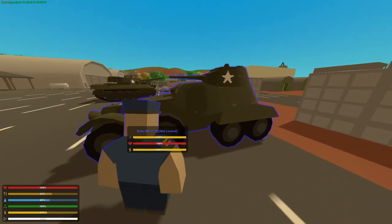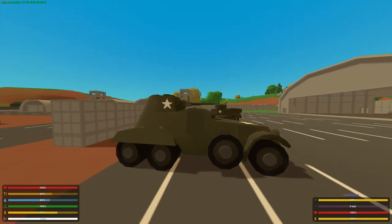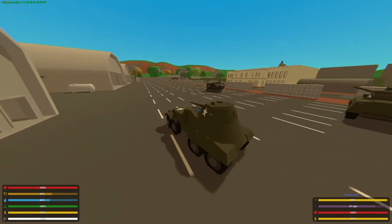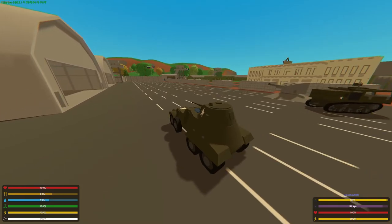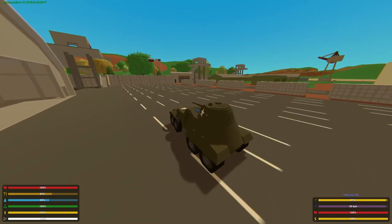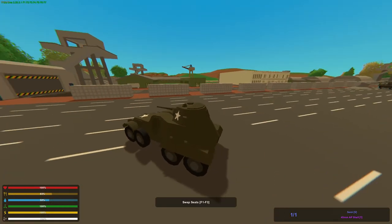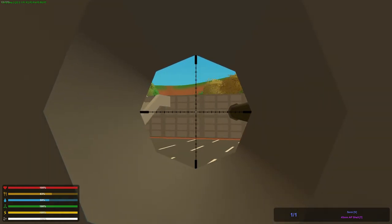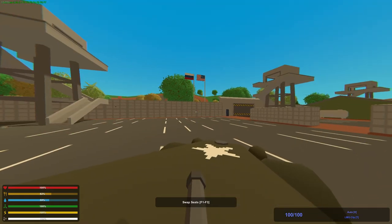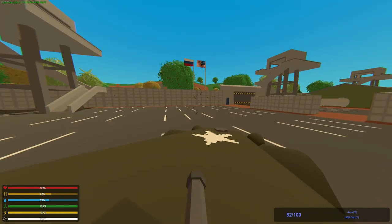Now we're gonna look at the BA-11. This one looks very cool — it kind of reminds me of another vehicle but I'm not sure which. It's pretty fast. It has a 45 millimeter cannon and a front gunner. That's pretty dope.